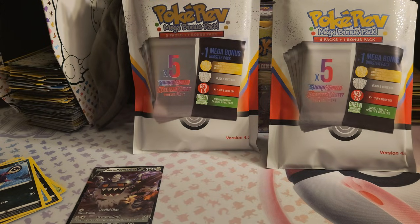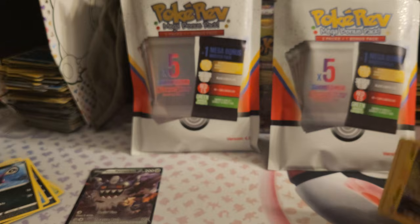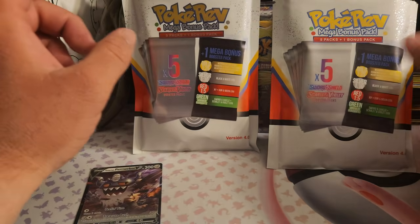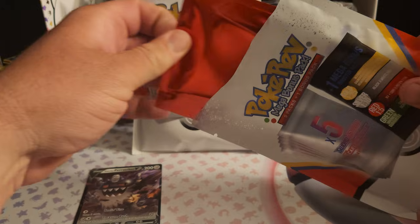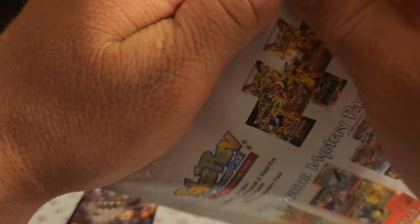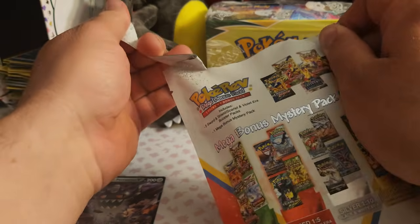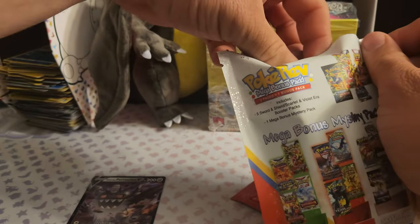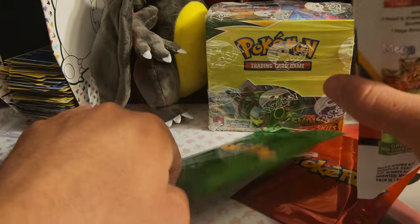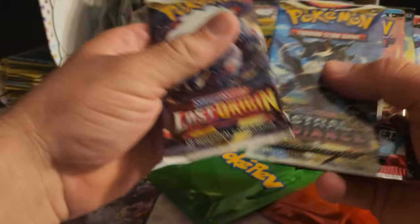Alright, moment of truth — first pack, first color. It is red! Starting off with the red — we'll open that in a minute. I'm not looking, don't want to see. Oh, I saw it — it's green. That's okay. Let's see what packs we've got.